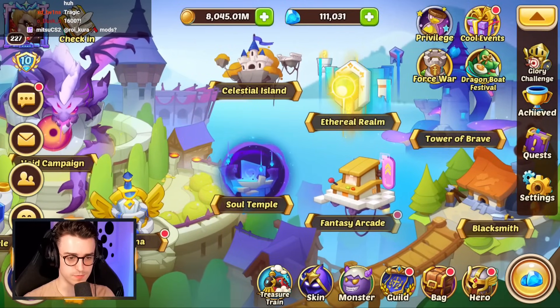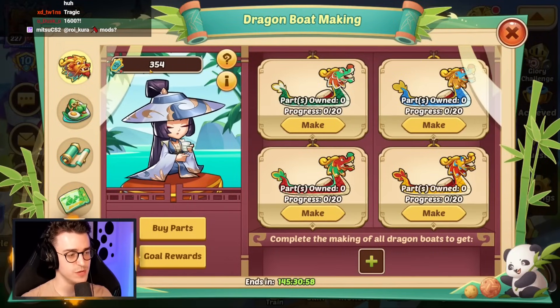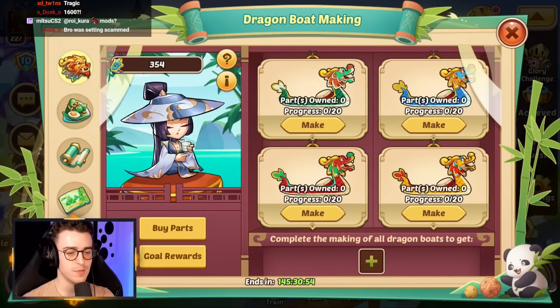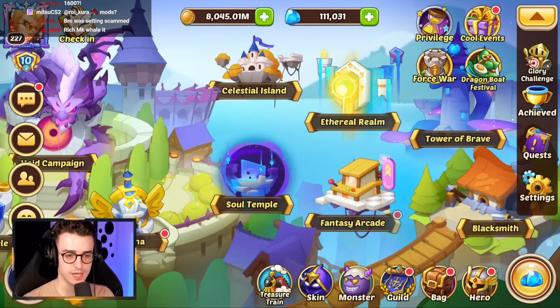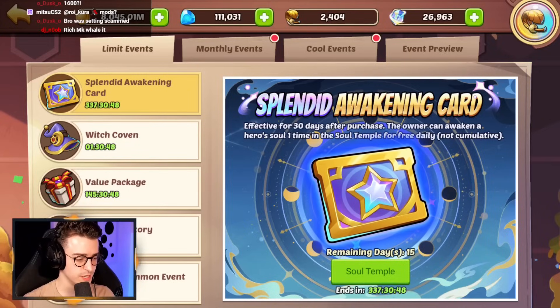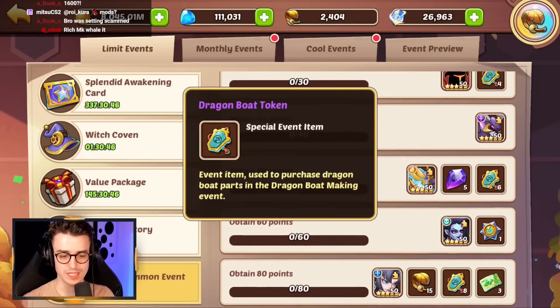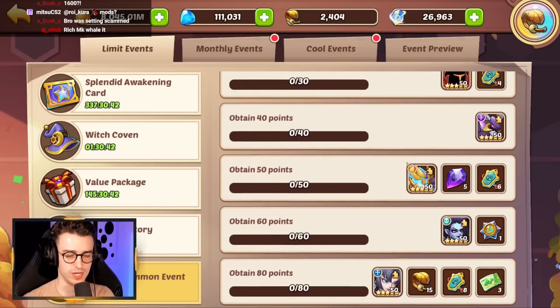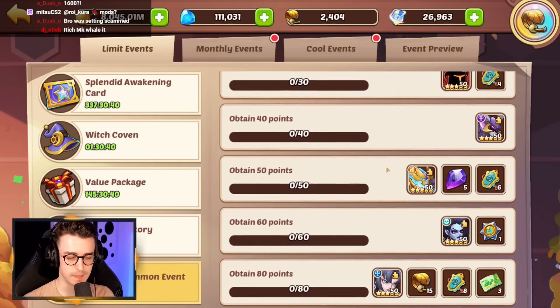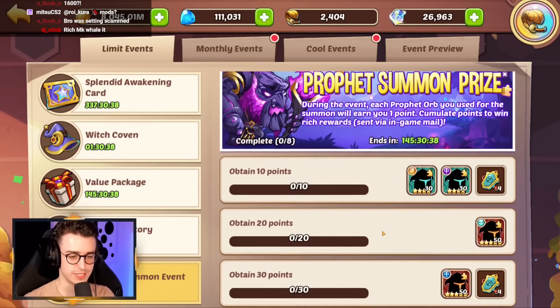We are going to send ourselves to the Dragon Boat Festival now that we have 354 of these Dragon Tokens, but that is not quite enough to get ourselves two fully complete boats. We're going to have to go ahead and do some Profit Orbs. The Profit Summon prizes are going to get us 22 of these tokens every single pass-through, and we're probably going to need to do this like seven times.